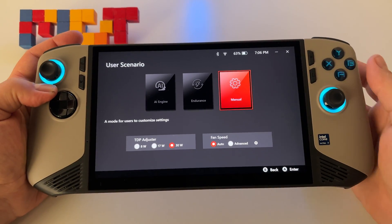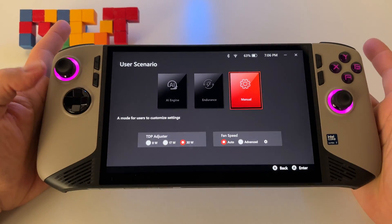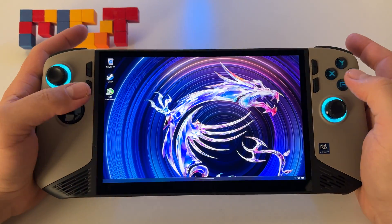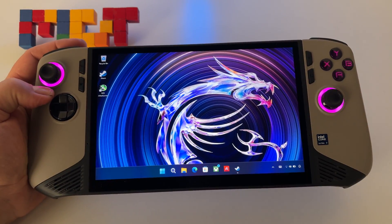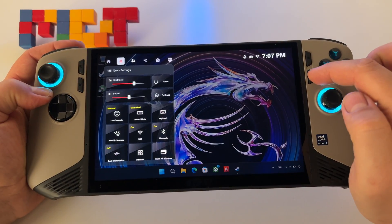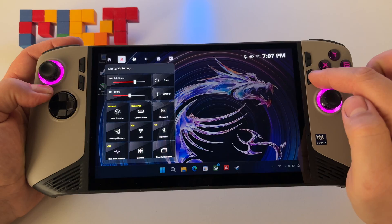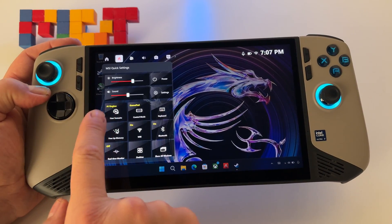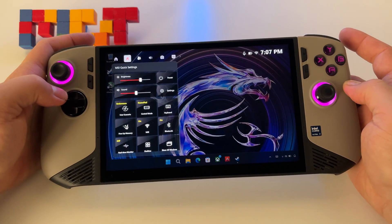Let's discuss TDP on the MSI Claw 8 and how to use it in your games. Whenever you are in a game, you have the possibility to press the MSI Quick Settings button — this one here — and you have the shortcut options: Manual, AI Engine, and Endurance.